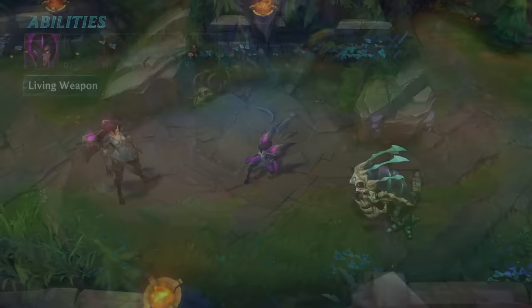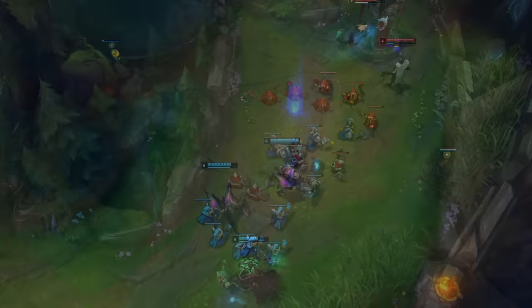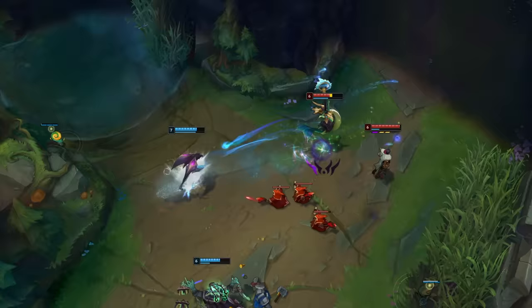Kaisa's Q is Icathian Rain, which releases a swarm of missiles evenly distributed among nearby enemies. Additional hits on the same champion or monster deal reduced damage. Low health minions take extra damage. If you catch an enemy up close and alone, they'll be pummeled with every shot for some unavoidable damage. Minions and other enemies will split the salvo, so remember to isolate your prey before making it Icathian Rain.